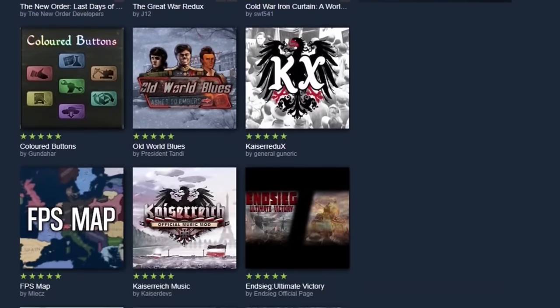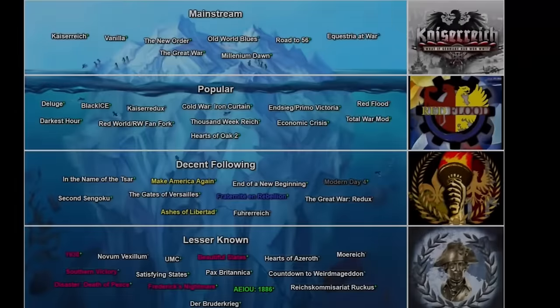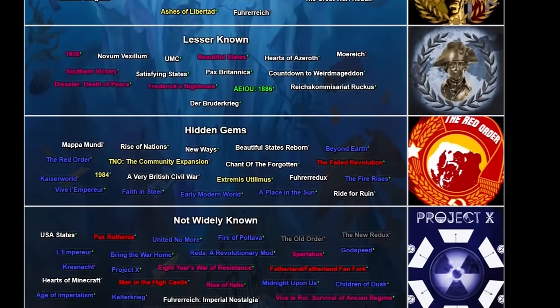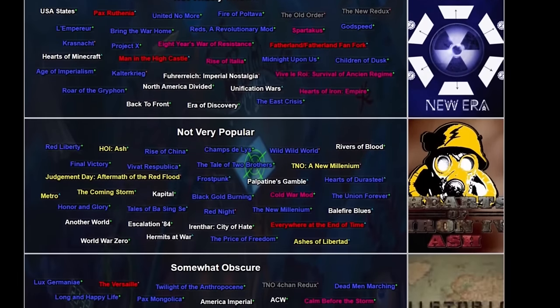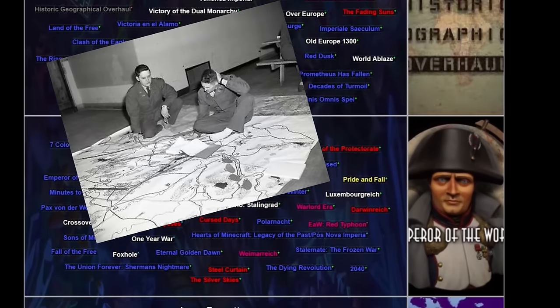So in light of this, in today's video I will be going through the Hoi4 Mods Iceberg. I found this chart on the IcebergCharts.com website by Cassandria — links in the description. Before we get into this video, I also wanted to say that the iceberg only covers total overhaul mods, so mods like player-led peace conferences and state transfer tool won't be on here.